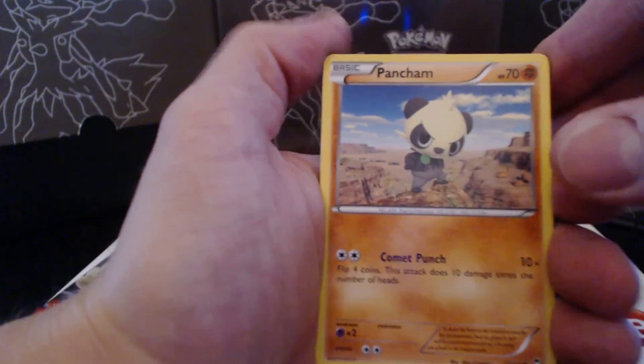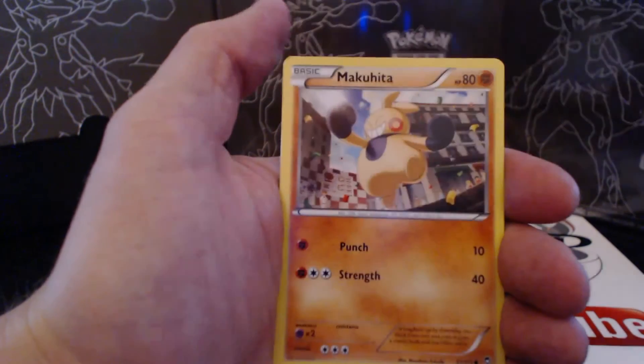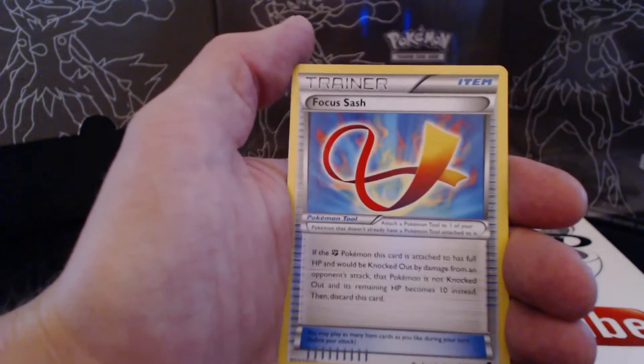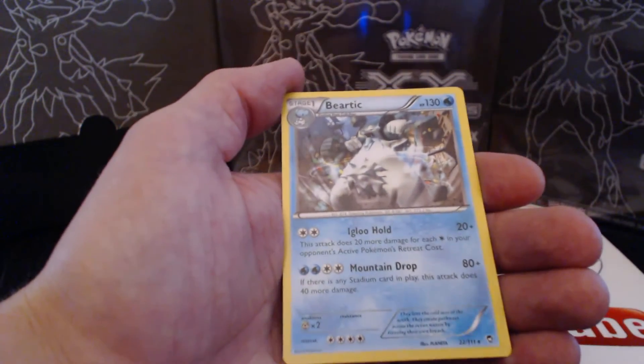Three pack of Ruskies: Pan Cham, Pikachu, Magmar, Gothita, Makuhita, Makuhita, Weepin' Bell, Mountain Ring, Focus Sash, Korina, Reverse Holographic, and a Bear Tick Rare card.